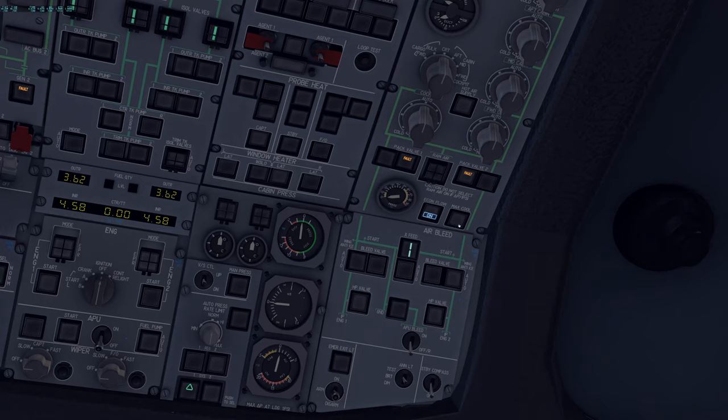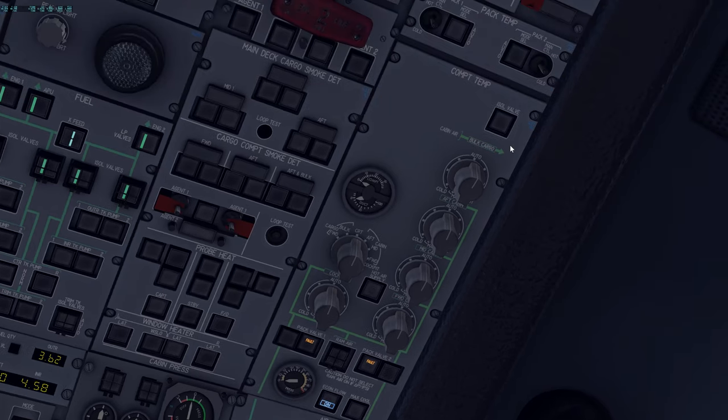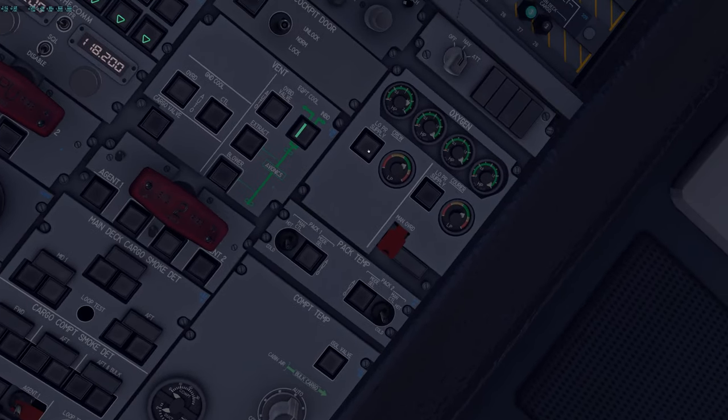You'd rarely use both ECON FLOW and MAX COOL simultaneously. Everything on this panel is set as desired. Per the FCOM, the securing checklist requires turning off a certain switch before aircraft shutdown — so it should be OFF in cold and dark; this is something the ToLiss build could improve for the default cold and dark state.